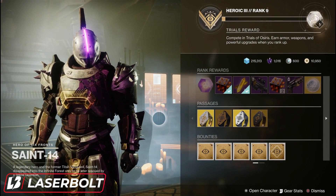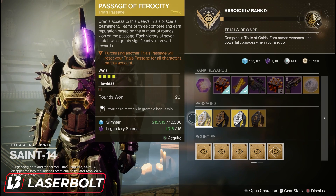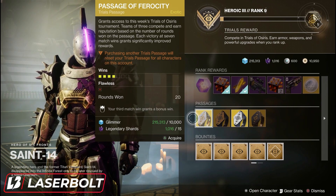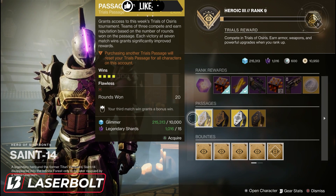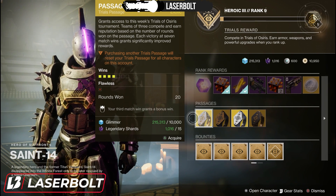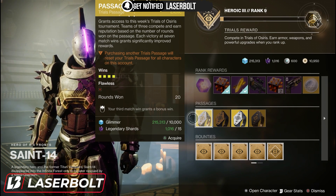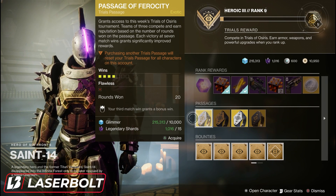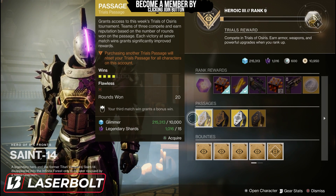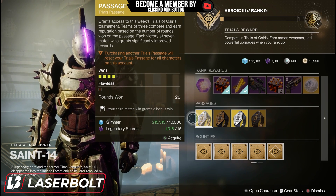Let's start with the passages. We have the Passage of Ferocity — this is a standard passage that tracks your wins, your flawless, and your rounds won. Your third match win grants you a bonus win, so when you get that third win, you get an additional bonus win, allowing you to skip one round. So instead of needing seven wins, you only have to get six. That is the Passage of Ferocity.